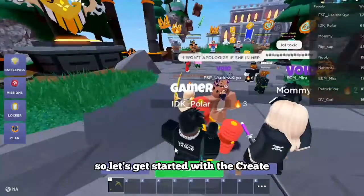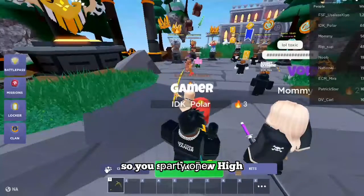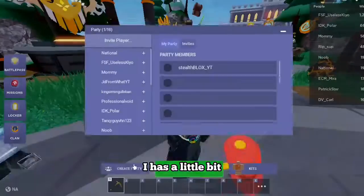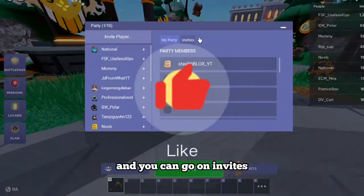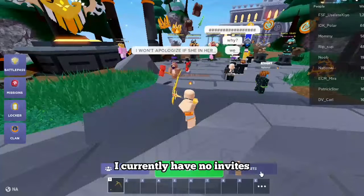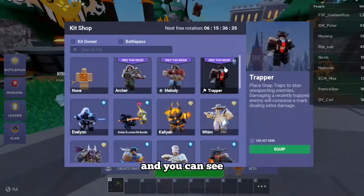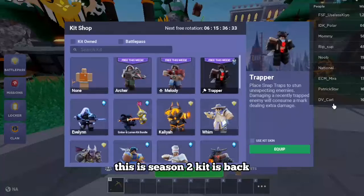Let's get started with the Create Party GUI. The GUI has upgraded a little bit — it looks really good. You can go on Invites and see all your invites. I currently have no invites. Then you can go on Kits.